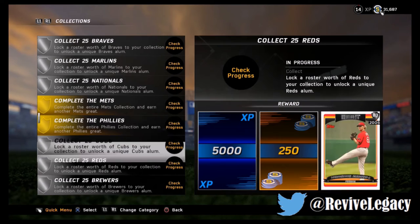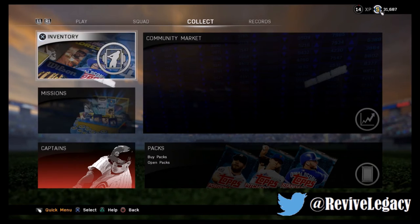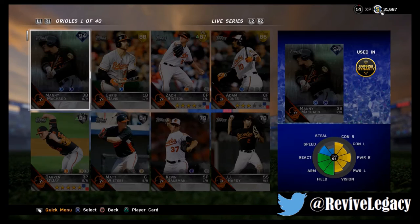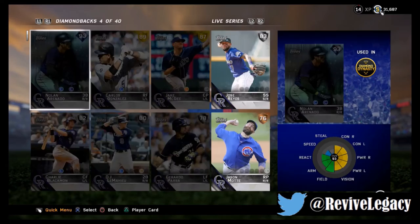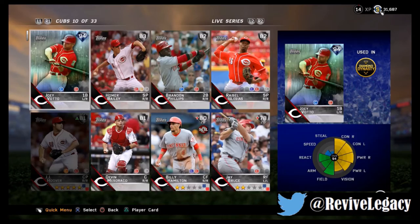I want to do the Reds collection because it's one of those deals where if you do the gold ones it's going to lock your players. I'm going to do the Reds because I like the Reds and I'm fine using them. I already have Vado so I don't have any other expensive player to buy, but it'll lock the players. Once you do the collection, all these guys will be unsellable — you can still quick sell them but they'll be unsellable.